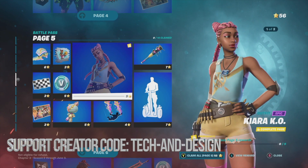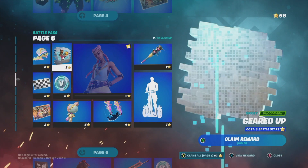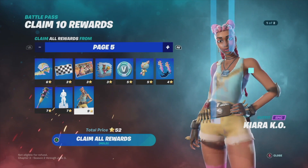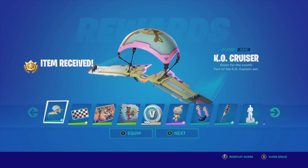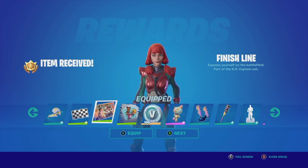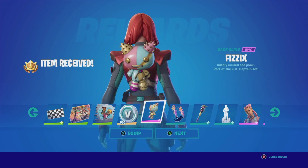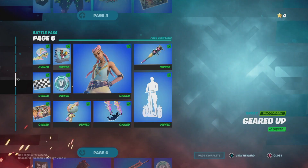Page five has one locked skin — I have to claim everything within the page to get it. As long as you keep claiming everything like I'm doing, you won't have problems once you get into bonus rewards because you're claiming all your base rewards. Let's go on and claim everything — equipping rewards as we go, including a great emote, and finally unlocking and equipping this skin.